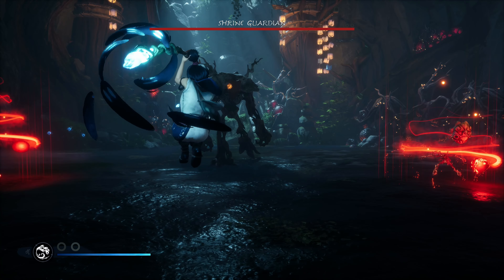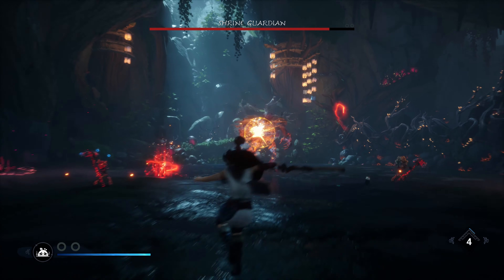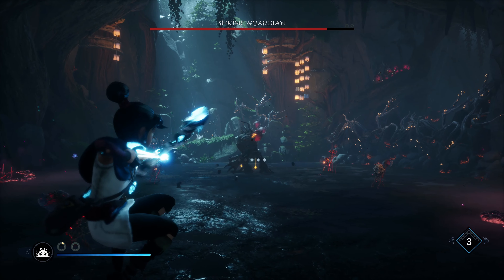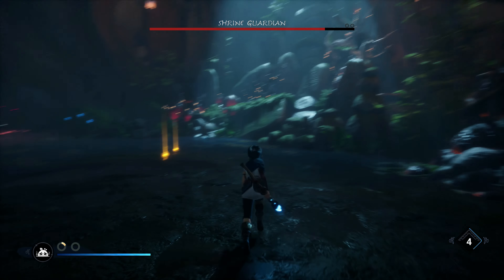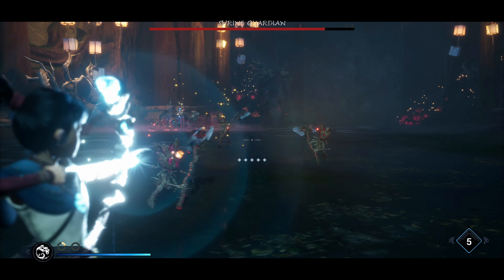I'll do a Rot Hammer to open the fight and then try to take out that crystal on his head. Get a couple of arrow shots on him. He's crouching down, so he's going to jump — dodge the jump at the last moment, and then I'll run around to the back of the arena to pick up these Courage Points, which gives me the energy for a Rot Arrow attack.